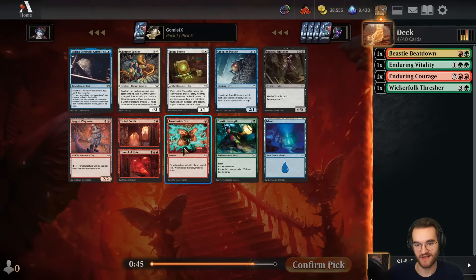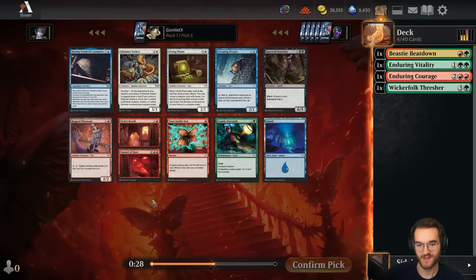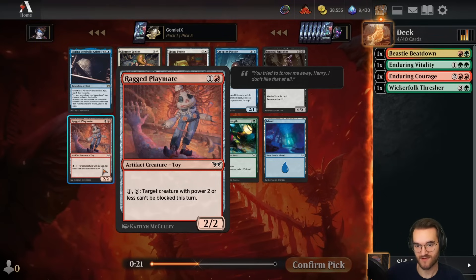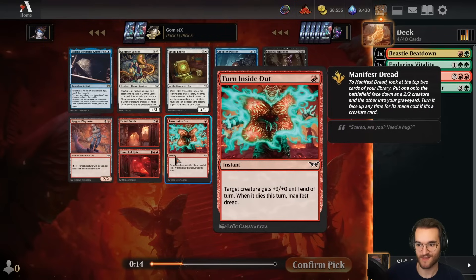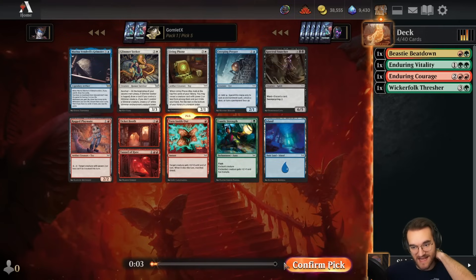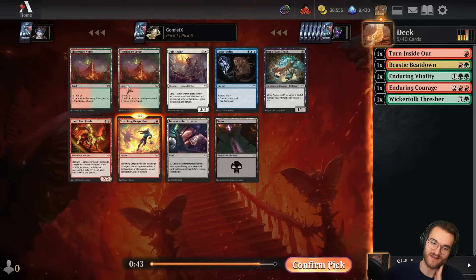Pick five: I actually like all three of these cards in green-red delirium. My favorites are the Playmate and Turn Inside Out. Ticket Booth is a bit slow for that deck — it's certainly much better in Rakdos because you get to manifest and then sack it later, helping hit delirium. Playmate is a two-mana 2/2 artifact creature covering two delirium card types, which is huge. Turn Inside Out is also great — getting extra damage out of nowhere can find lethal more often than you'd think, and it fills your graveyard with an instant for delirium.